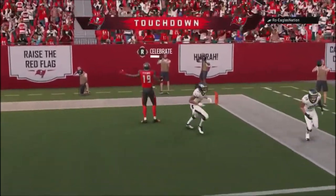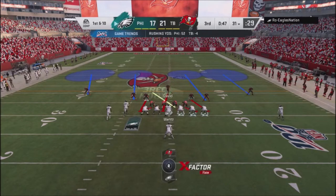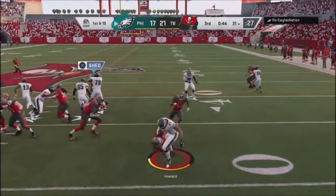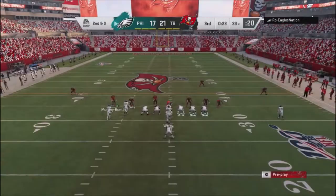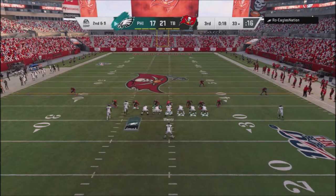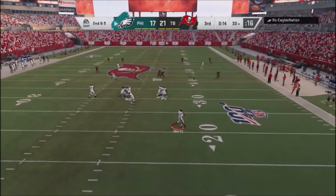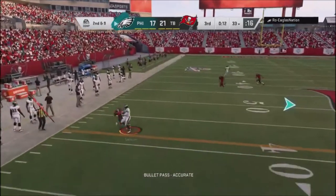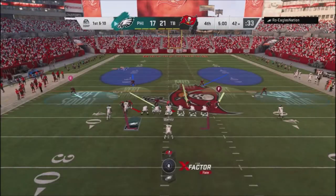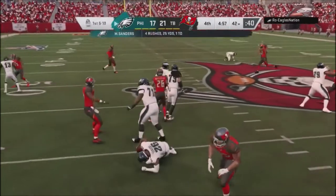Going into the fourth quarter, up 21 to 17. He's in a running formation, just tries a little dive — I bottle it all up for about a one-yard gain. Back into the dime package in a cover four shell, just want to show him cover four to mess up his reads a little bit. He actually throws right into coverage — defender is right there but never makes a play against the wide receiver and the receiver comes down with it. Giving up a play like that is really annoying.